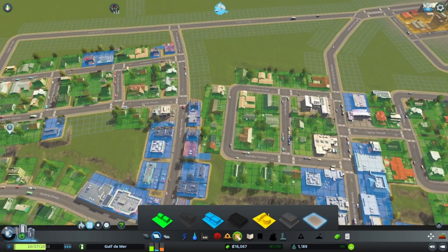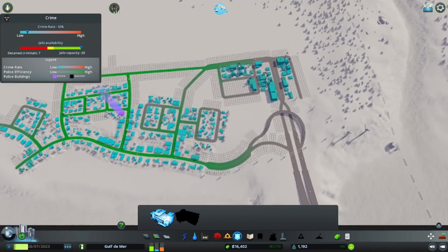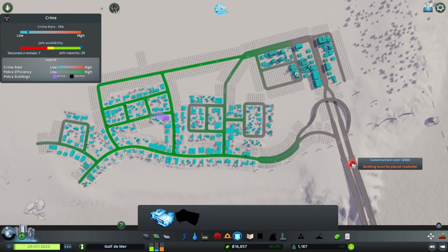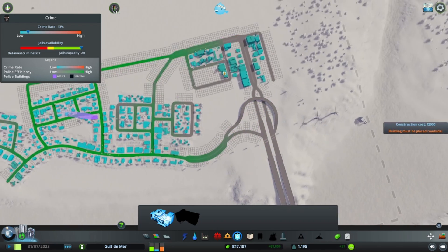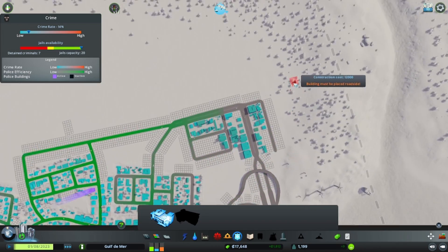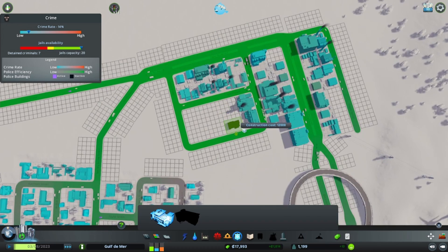Oh, we have enough for a police station so let's do that first. It looks like our current coverage can't reach this area, so I think it would be helpful to put a police station in here.